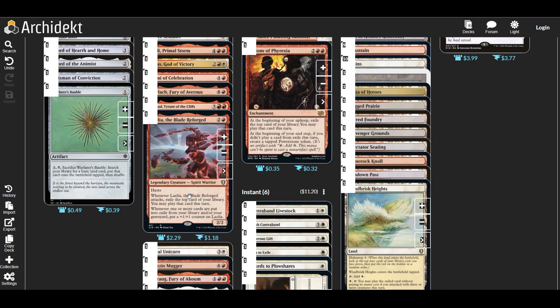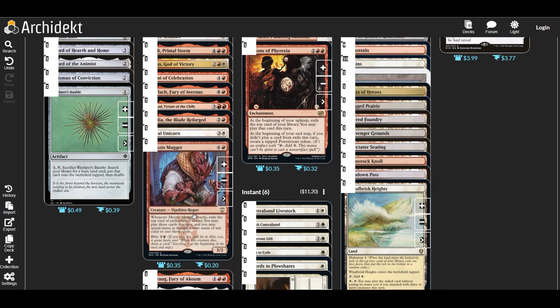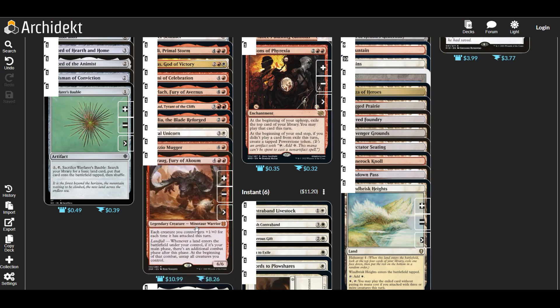Lilla: more card advantage, and it gets bigger for the number of cards we exile — really useful. Loyal Unicorn: if we can crew our commander, our creatures basically can't be dealt damage during combat so they can't die, and they gain vigilance — really useful. Our creatures can protect themselves. Mishra is similar to Etali — I use it in the same way. Moraug, Fury of Okum: again extra combats, and it buffs up our stuff for the number of times we've attacked, which is really powerful.